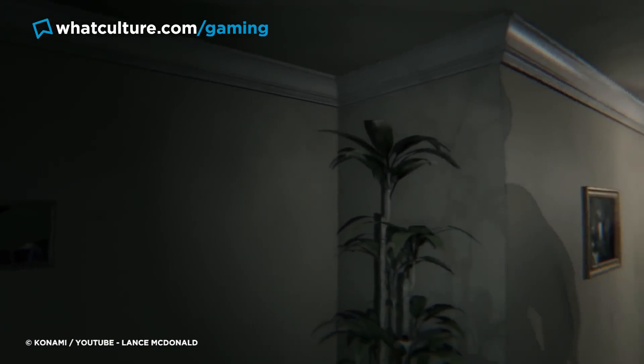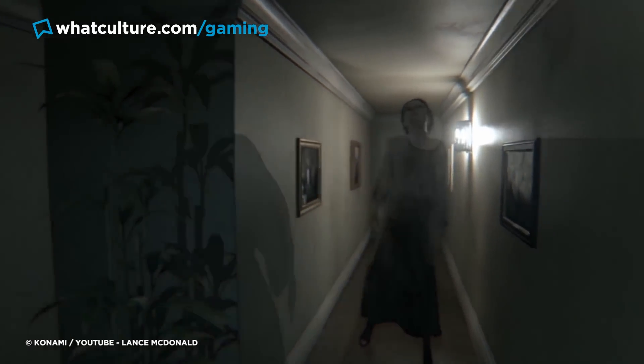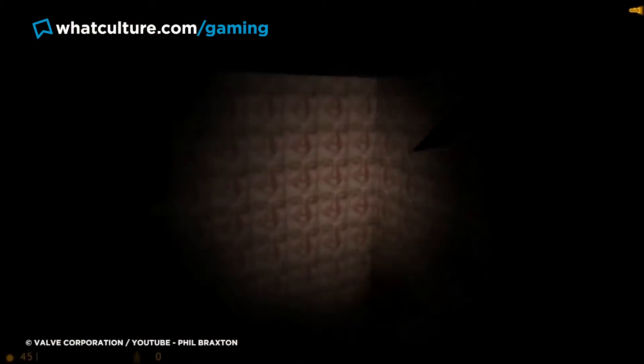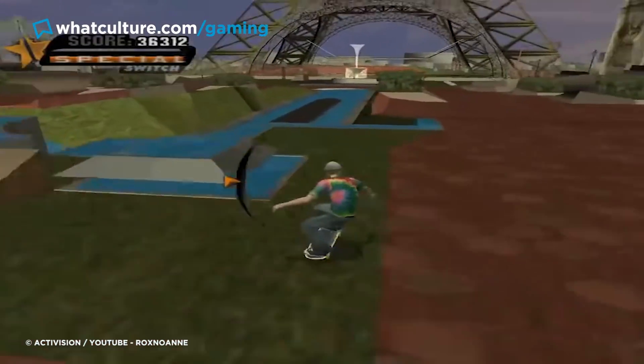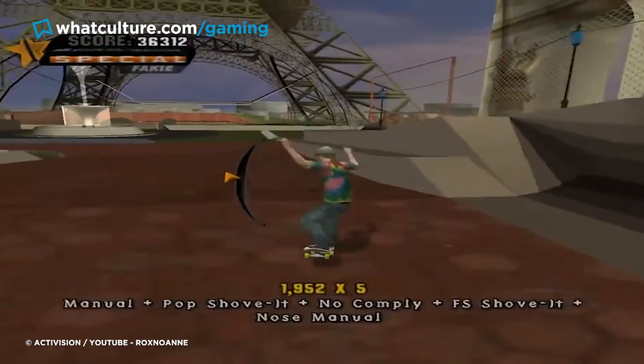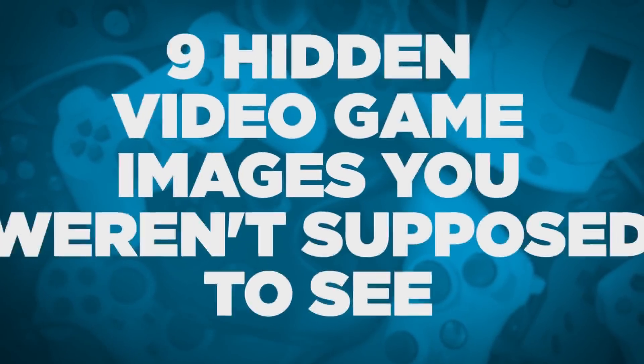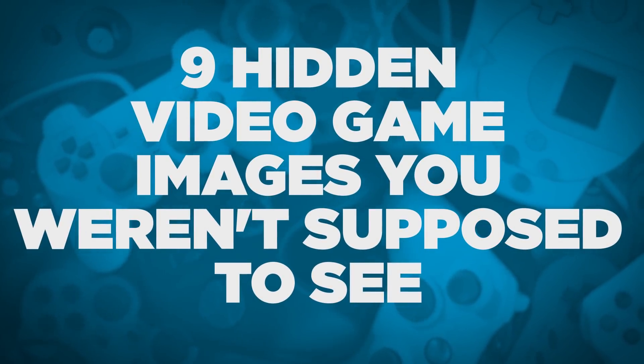In the age of the Data Miner, Boundary Breaker and Easter Egg Hunter, very few stones are left unturned. In fact, it's precisely because you have to go to all these lengths that there are some pretty insane things tucked away inside your favourite games. Were we supposed to unearth such, in some cases, unfinished craziness? Well, you can be the judge. I'm Scott from WhatCulture.com and these are 9 hidden video game images you weren't supposed to see.